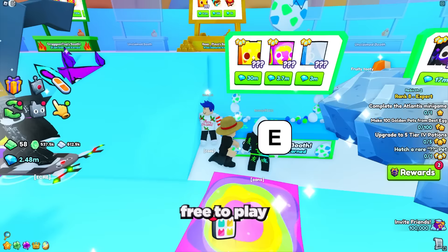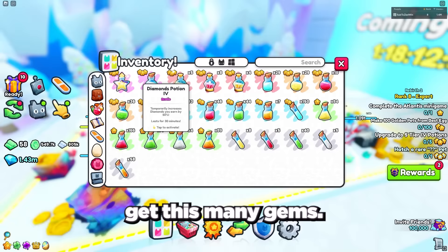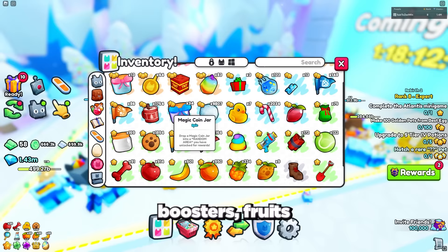Another super easy free-to-play way to get a huge pet is to trade for it or buy it for gems. An entry-level huge pet like a huge hell rock is currently selling for between 1.5 to 2 million gems. The first way to grind gems is from the VIP area, or the best way is to go to your best area and use all your best pets, boosters, fruits, and diamond flag, as well as your best diamond and critical enchant books.